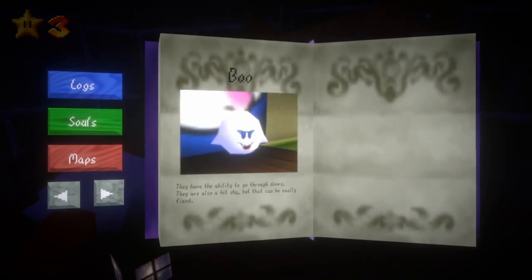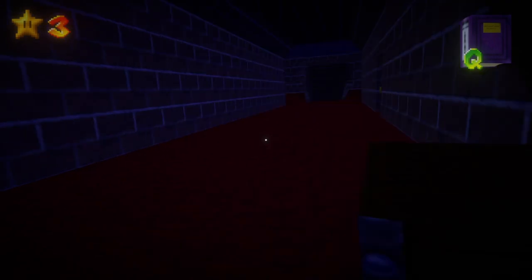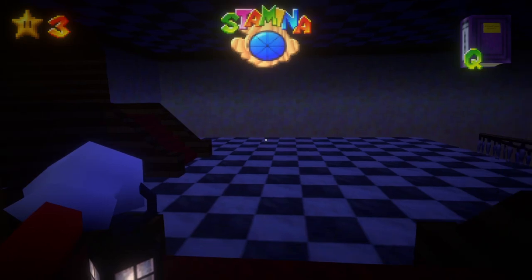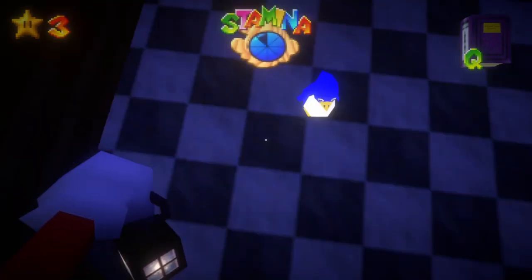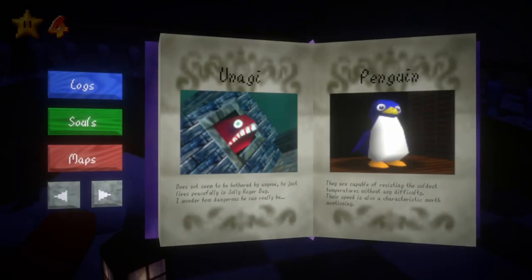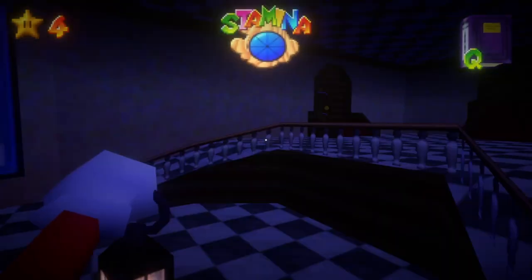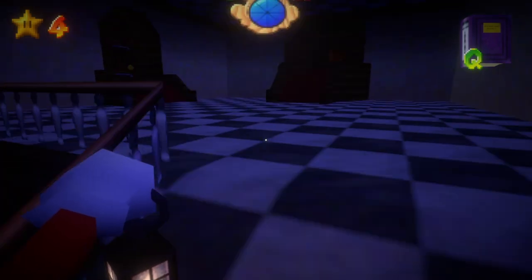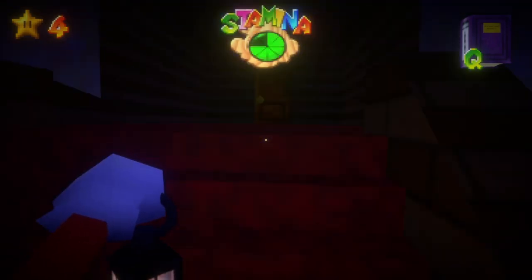'Boo — they have the ability to go through doors, they're also a bit shy, but that can easily be fixed.' I'm hiding in this chest. It's a snowy place. 'Penguin — they're capable of resisting the coldest temperatures without any difficulty. Their speed is also worth mentioning.' Is there like a portal thing? No, okay. Imagine having to go through each world though.